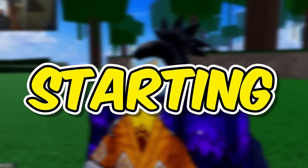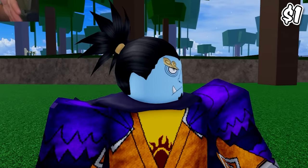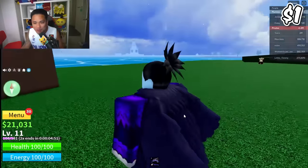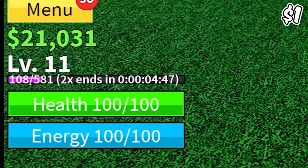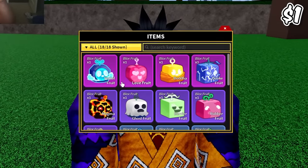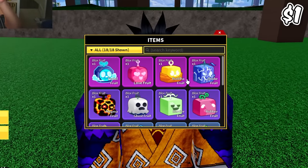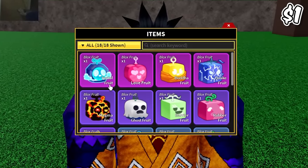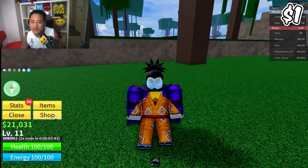Starting with the one dollar account - and we are starting with this one dollar, good-looking account. We got some good drip going on. We're only level 11. Let's check out the fruit first, and this one got magma, quake, buddha, love fruit, and portal fruit. That is actually good for one dollar.